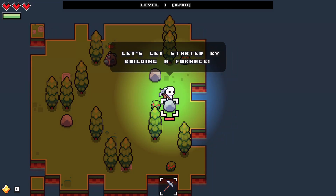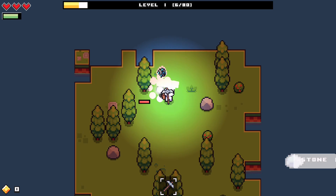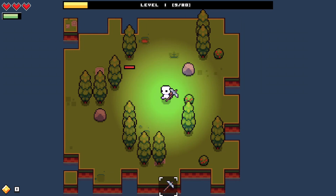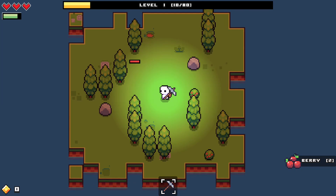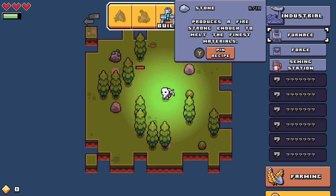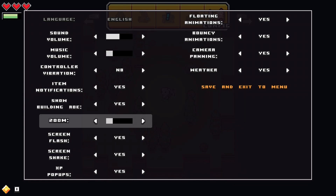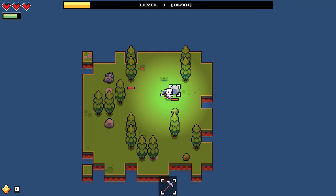Get started by building a furnace. We need some stone and whatever that is. So we're gonna go to the industrial furnace — we need more stone, gotcha. That works, some more stone.